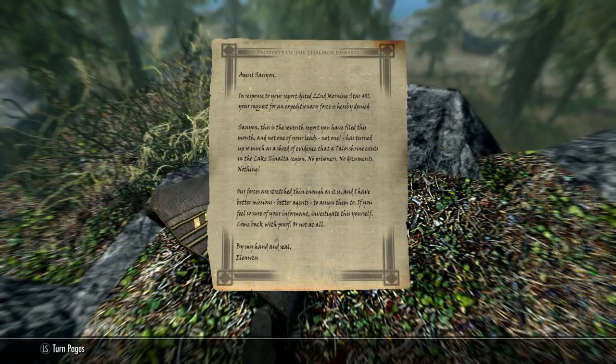Agent Sanyan, in response to your report dated 22nd Morningstar, 401, your request for an expeditionary force is hereby denied. Sanyan, this is the seventh report you have filed this month, and not one of your leads — not one — has turned up so much as a shred of evidence that a Talos shrine exists in the Lake Ilananta region. No prisoners, no documents, nothing. Our forces are stretched thin enough as it is, and I have better missions, better agents, to assign them to. If you feel so sure of your informant, investigate this yourself. Come back with proof or not at all. By my hand and seal, Elenwyn.